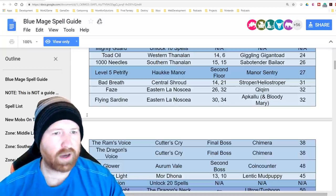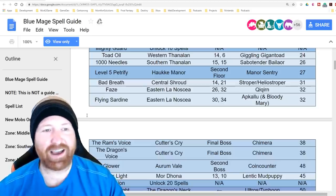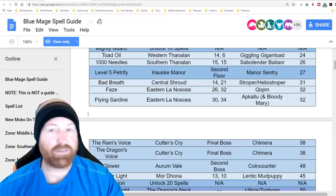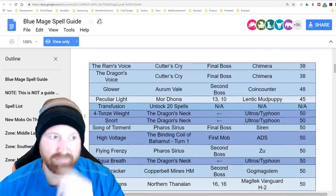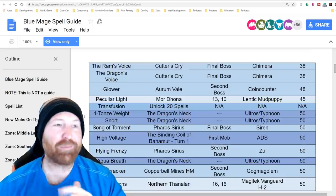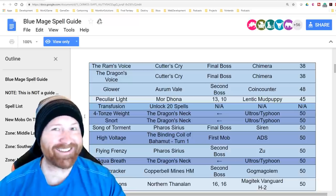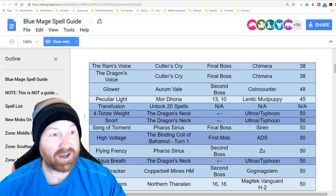Phase from Eastern La Noscea from the Quiveron, and Flying Sardine from Eastern La Noscea from the Opoopo or Bloody Mary. Ram's Voice and Dragon's Voice are both from Cutter's Cry, specifically from the final boss the Chimera — you can learn both of his voices from that fight. I'm really excited to play around with those.